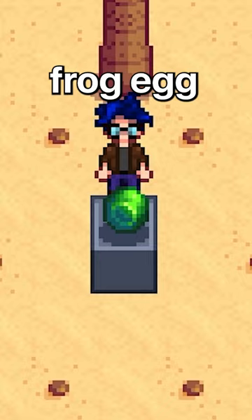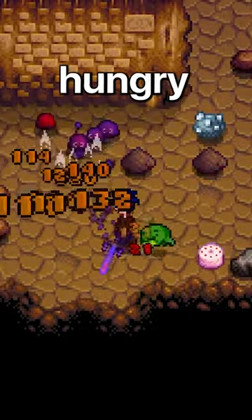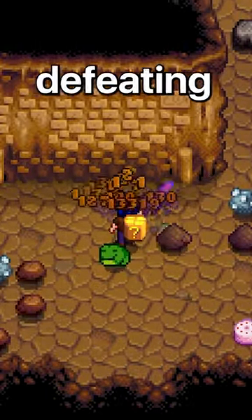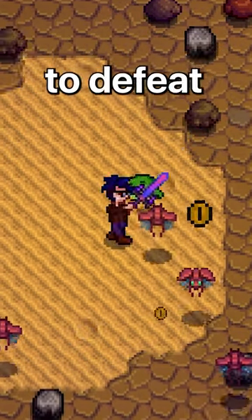Next, we have the green frog egg. This summons a super hungry frog companion — he's so hungry that he'll eat any enemy, defeating them instantly. This even works on enemies that are normally impossible to defeat.